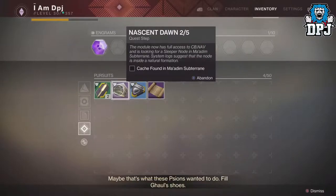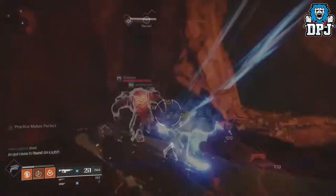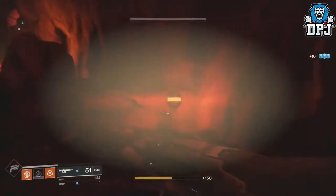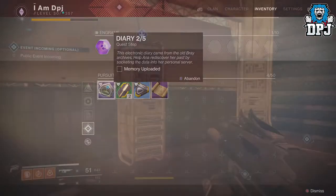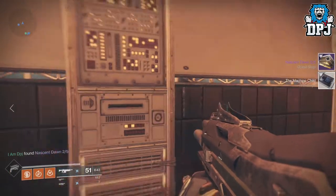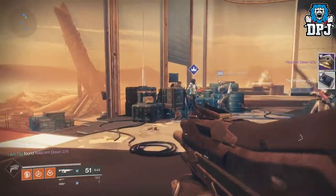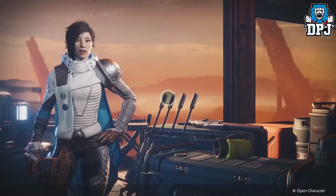Once this is completed, the next step is to go to the Lost Sector within the Glacial Drift area, as I do on screen. Halfway through this, you will see a node which you have to collect. Once you've done that, the next step is to simply head back to Anna Bray, insert this data into the servers, and then speak to Anna Bray herself. She will then reward you with the Braytech WRP Mark II Scout Rifle, which as we can see on screen, is identical to the Polaris Lance.